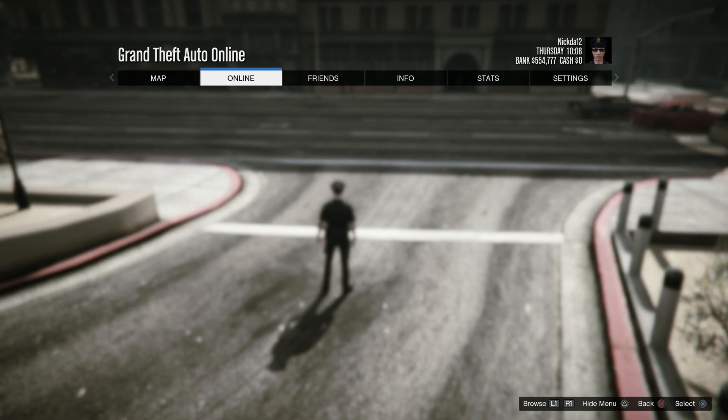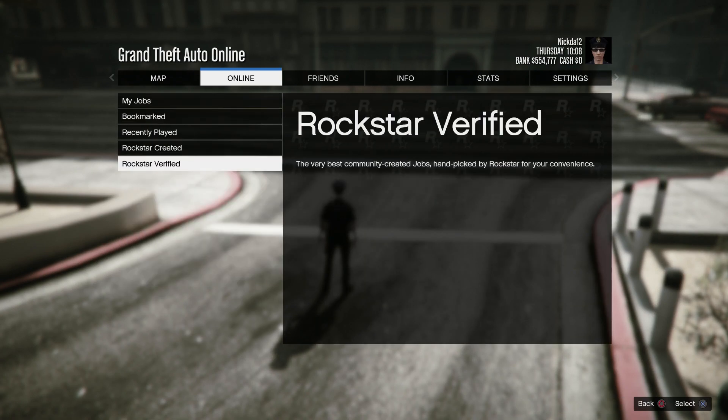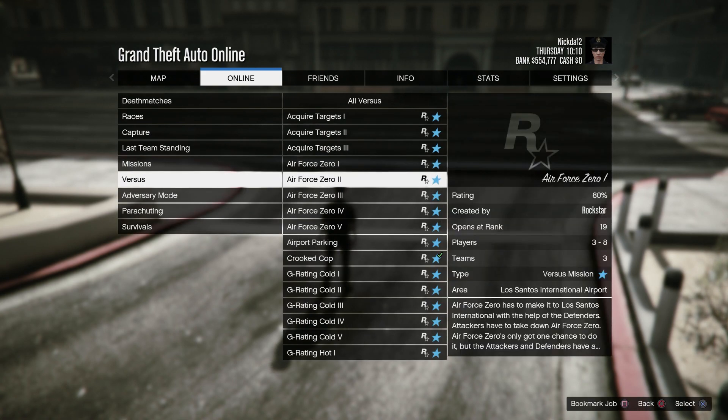The first step, as always when you do this glitch, is go down to your jobs and then go to Play Job, Rockstar Created, go into your Versus and start up the mission called Crooked Cop.